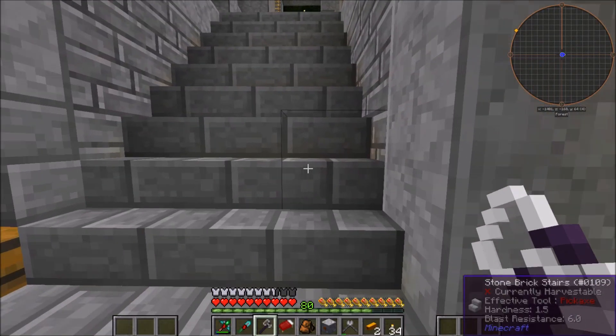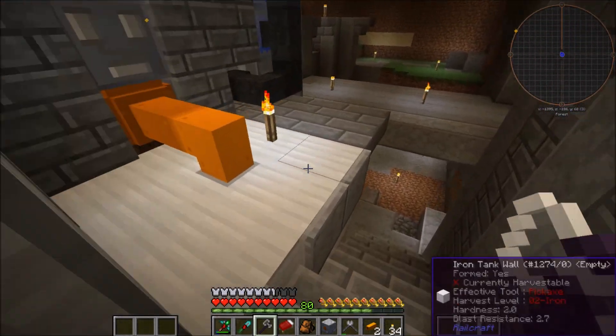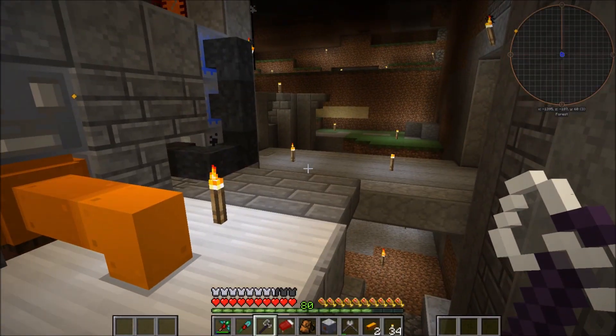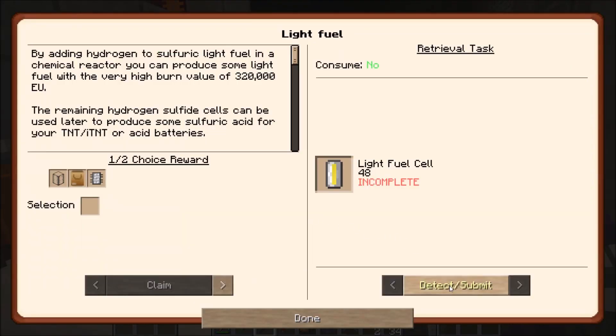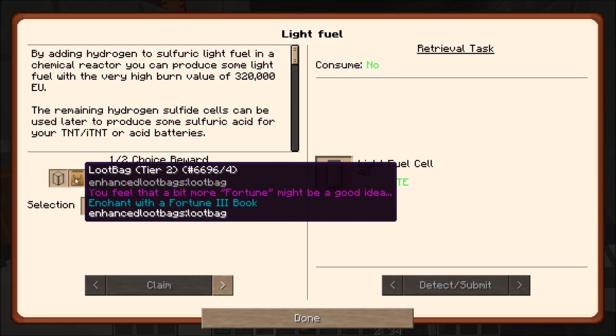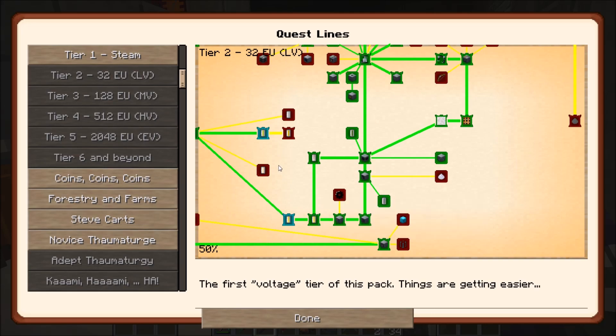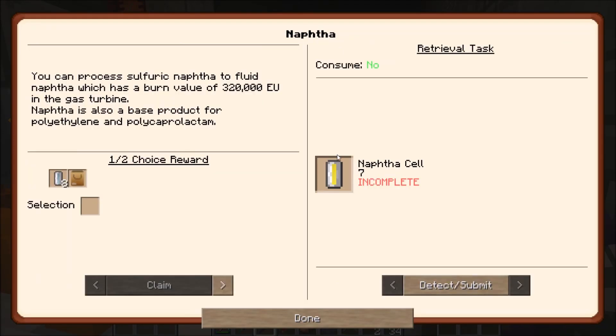We could also try to complete the light fuel quest and cross our fingers that it's the only main quest we need to do for the MVH, even though I don't think that will be the case. So let's complete that, and get... probably the tank is nice to have. So that's completed. MVH, please? Maybe? No, I wasn't expecting it either.